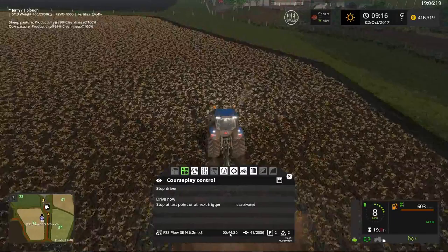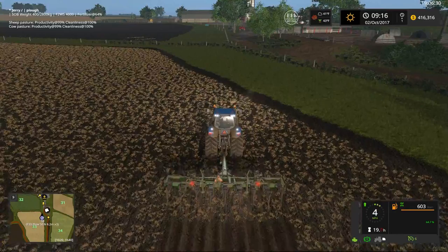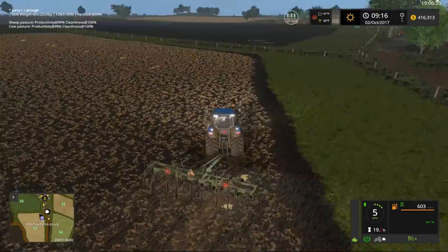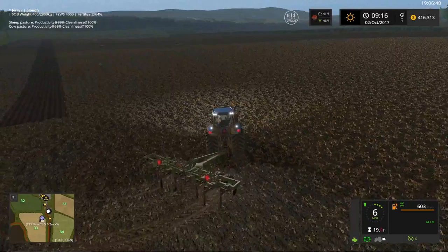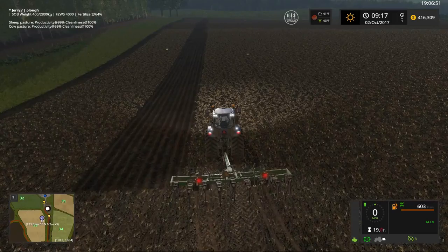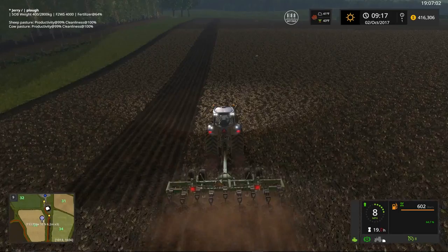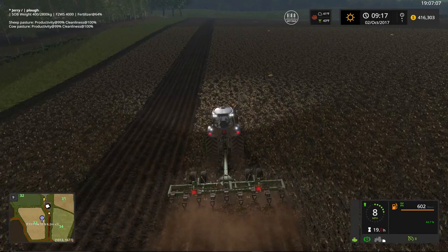That is how you set up course play for plowing a field. I hope you're getting something out of these course play tutorials — it's my hope they'll help you on your virtual farm. We'll watch our AI drive the tractor. She's doing a fine job — she'll come up to her second line, back up just a little, lower the plow, and plow her next row. That's all there is to it — plowing with course play. Take care folks, thanks for watching!